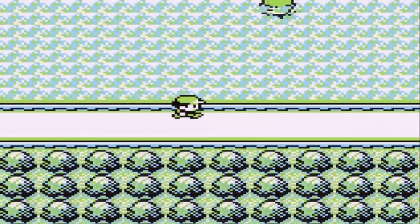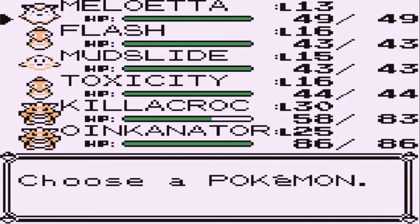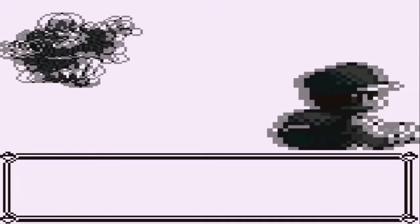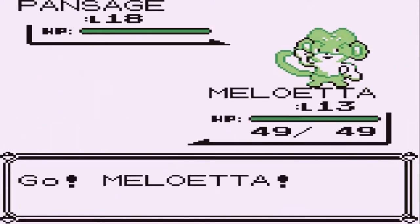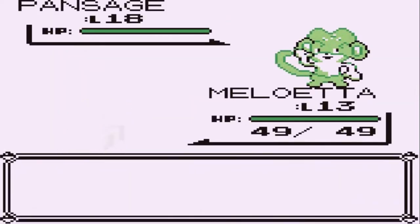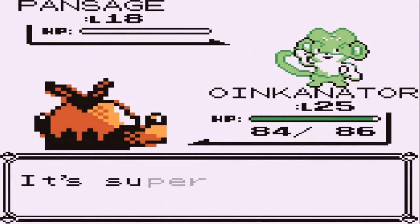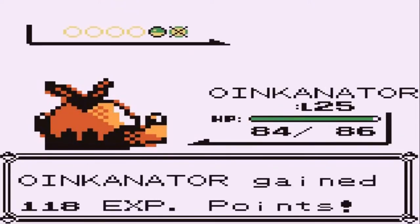I think I've already captured most of the Pokemon here. Meloetta — we're still gonna try and train it up, maybe I'll have it on my team. I'm not too sure about what my team is going to look like. Let's go with Oinkinator and take on this Pansage — going with Vine Whip. Ember attack doing the trick and there goes Pansage. Meloetta grows to level 14 and Oinkinator doing his thing.